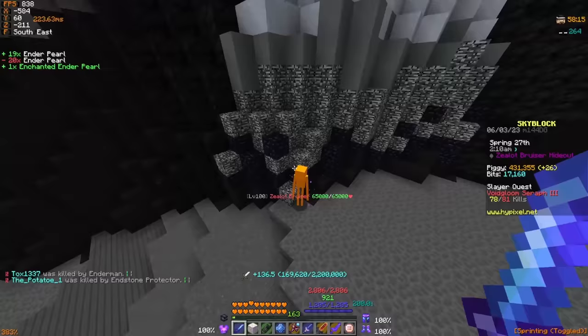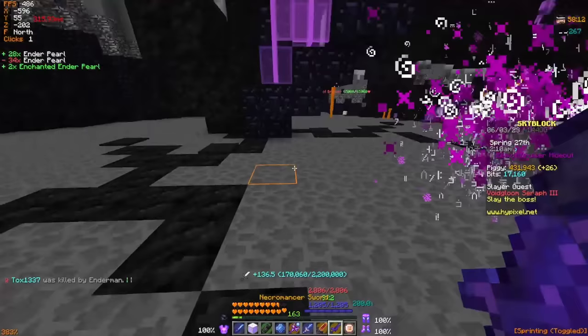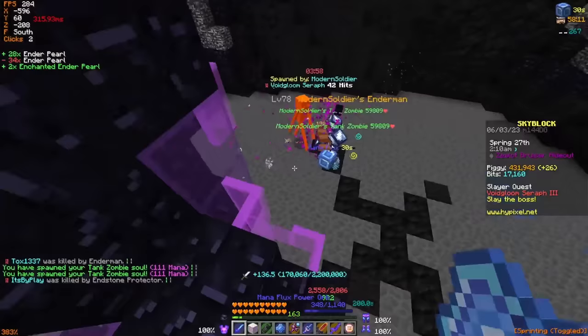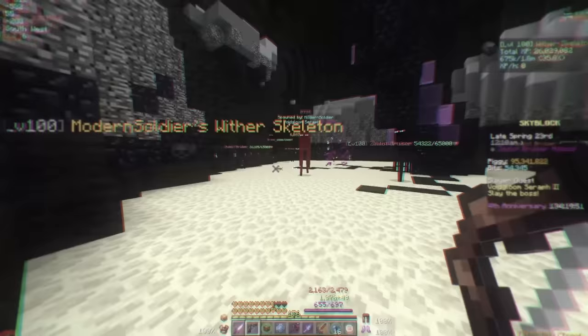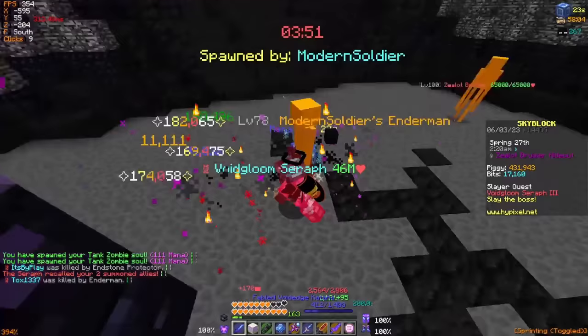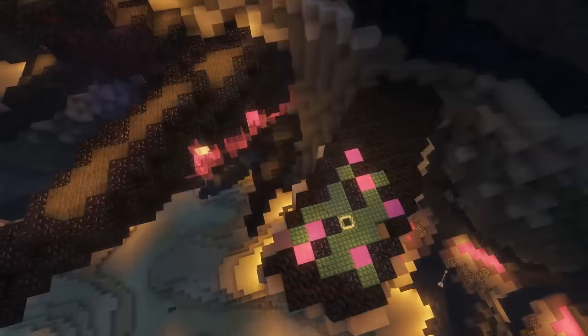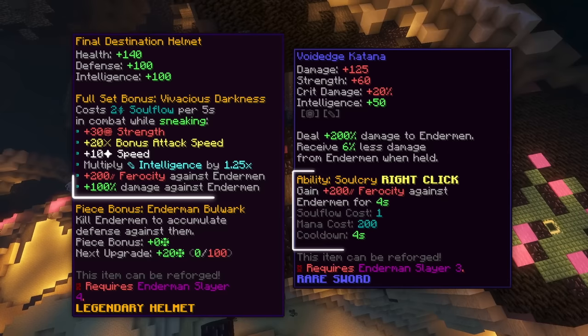Now that we've covered the gear upgrades, let's jump straight into a tier 3 completion. Spawning in a tier 3 now — notice how I start by immediately placing down a Mana Flux, followed by spawning in my Tank Zombies, and then jumping to safety. This is because the hits phase for tier 3 bosses requires double the amount of hits from tier 2, and Summoned Tank Zombies are much faster at dealing with the boss than we will ever be with a bow. Once he's out of hits phase, the summons are recalled and I drop down to melee the boss, holding down the Crouch Key for the full Final Destination set bonus to be active. Make sure that you fight tier 3 bosses with a bit of Soul Flow in reserve, as both the Final Destination Armor and the Void Edge Katana require both normal mana and Soul Flow for the abilities to work.